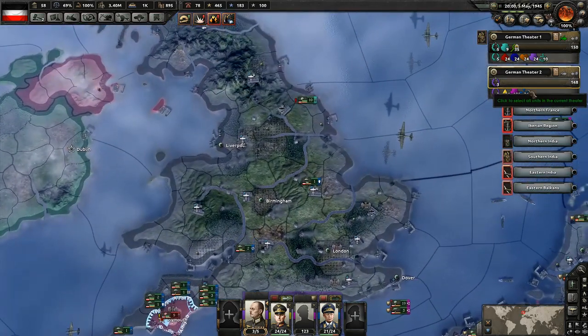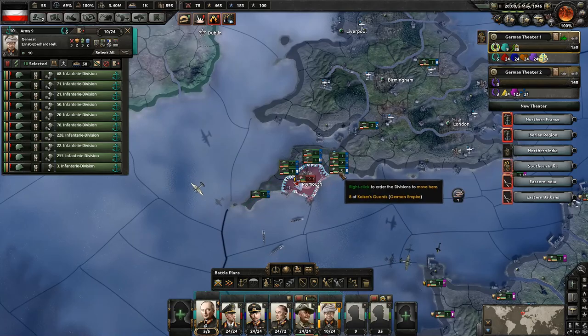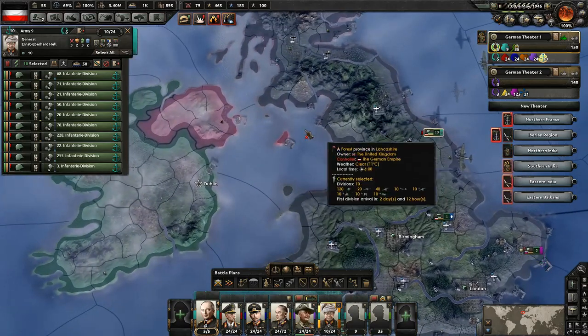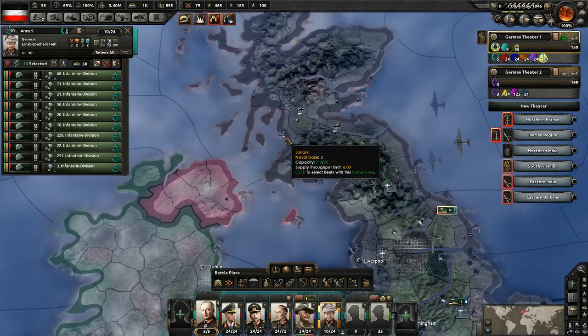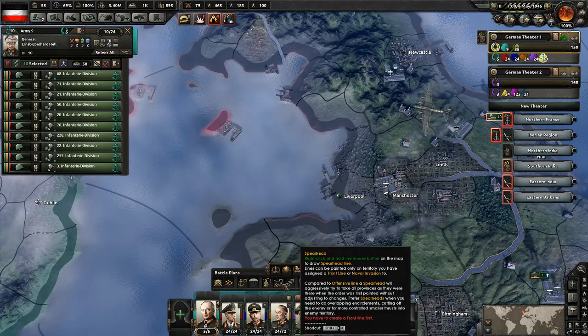We pulled them all out — no, wait, they're right here. We still have them, okay, this is fine. Let's go ahead and start planning for an invasion, with the assumption that we're probably going to do one. We'll invade northern Ireland from Liverpool, let's go ahead and get that set up now.